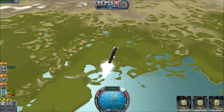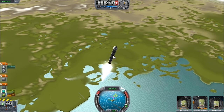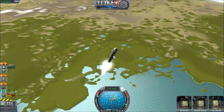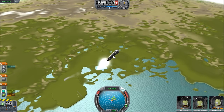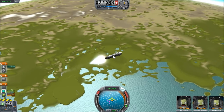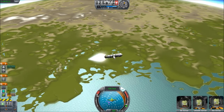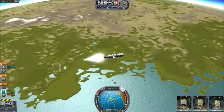Since the last time I did this video, the atmosphere has been extended from 35 kilometers all the way to about 70 kilometers. You can actually orbit inside the atmosphere for a certain amount of time, although your orbit will decay. So 100 kilometers is a good altitude to aim for — it gives you plenty of room above the atmosphere and you won't need much delta-V to return.